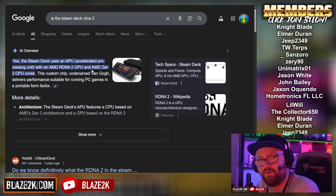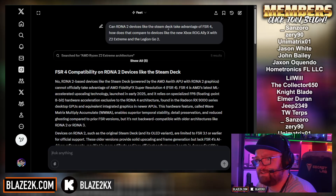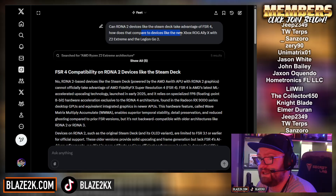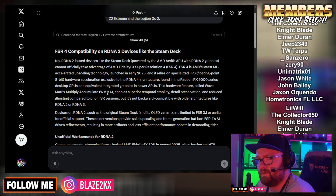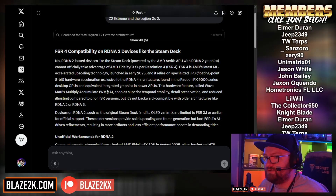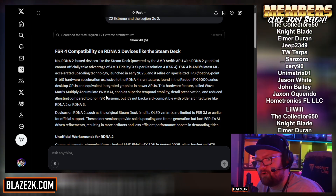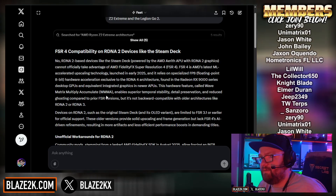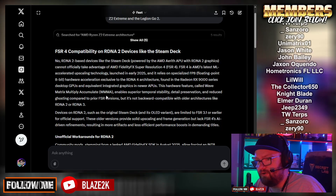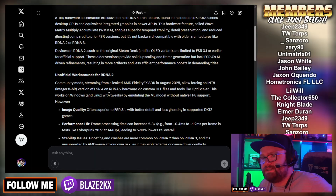I asked Grok: can RDNA 2 devices like the Steam Deck take advantage of FSR 4? How does that compare to devices like the new Xbox ROG Ally X and Z2 Extreme with the Legion Go 2? Obviously, AMD's latest GPUs have actual machine learning cores and dedicated hardware to improve hardware acceleration and upscaling. Steam Deck's RDNA 2 graphics are not going to support all the features of that. But there are official workarounds, and that's what we're talking about today.